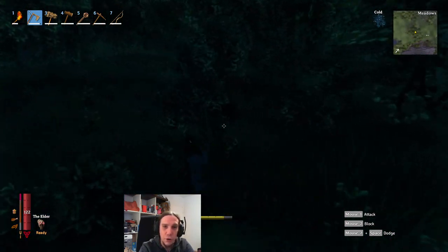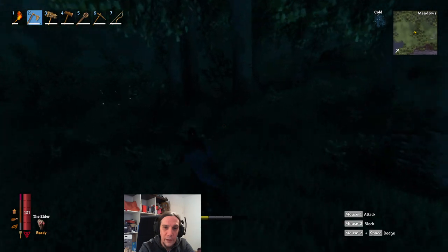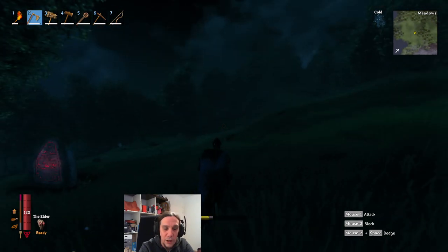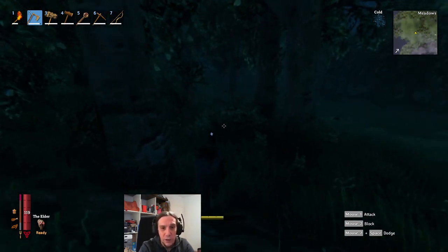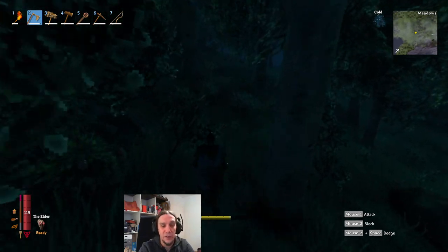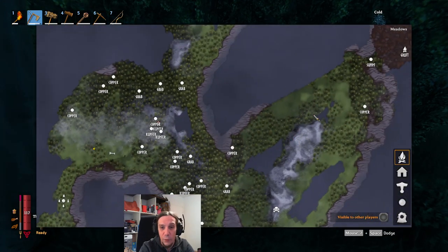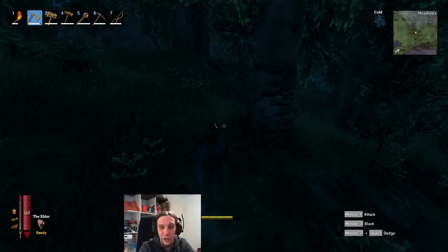Birch trees were originally too hard to cut when you started out the game. Birch trees are the white ones with black speckles. With the new axe, you're able to acquire a new type of wood, and therefore this will speed up your progression. Bronze also brings you new weapons — that's more firepower in general. After you're done acquiring everything you might want with bronze, you will be looking forward to new challenges, and that's going to be the swamp, where you will find the next step if you want to proceed past bronze.